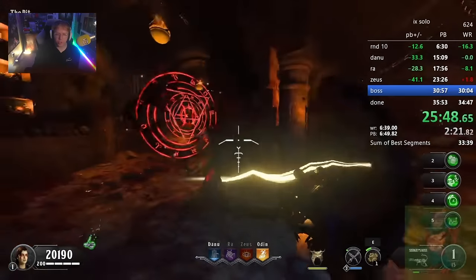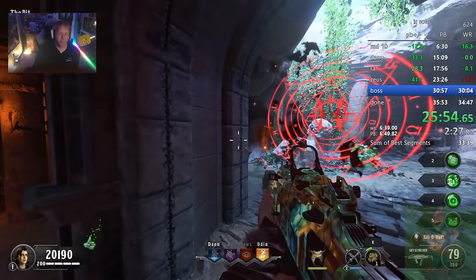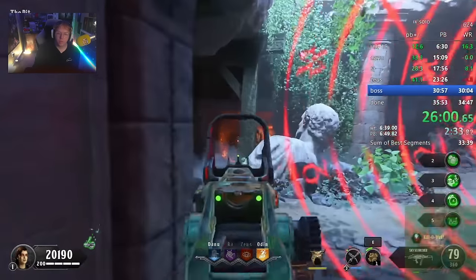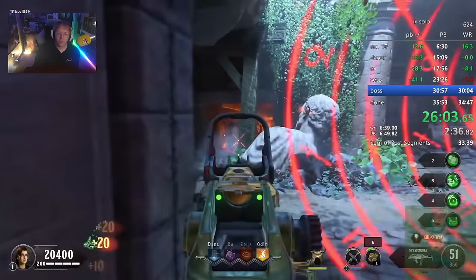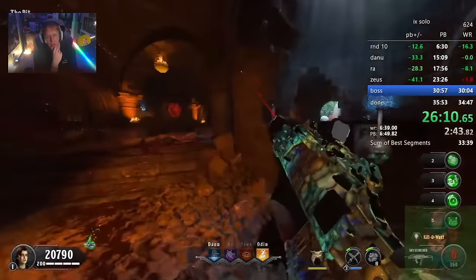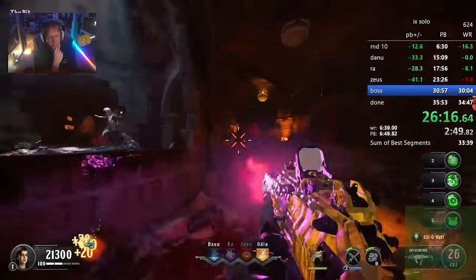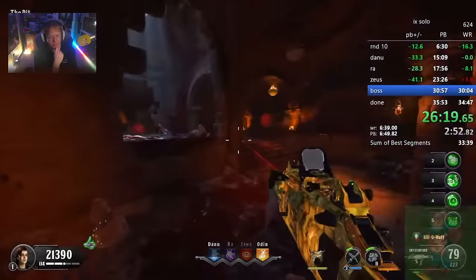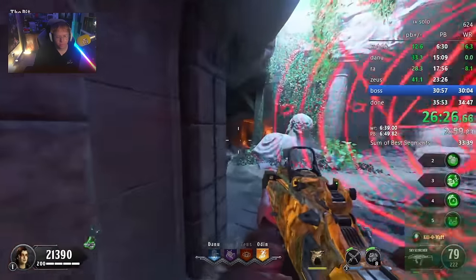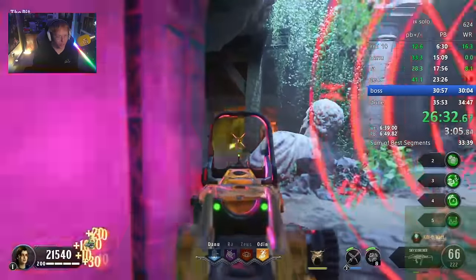That would be difficult to do on a classics run though because you need an Insta Kill. The tigers in the boss can actually drop an Insta Kill - I don't get it in my run, but usually you can get about two drops from them before the elephant comes out. You'll need good luck in your drop cycle for that as well because you're not always going to get the Insta guaranteed. How much time would you save with that Insta Kill? Most likely like 25 seconds max with the Insta - but that's still a lot.